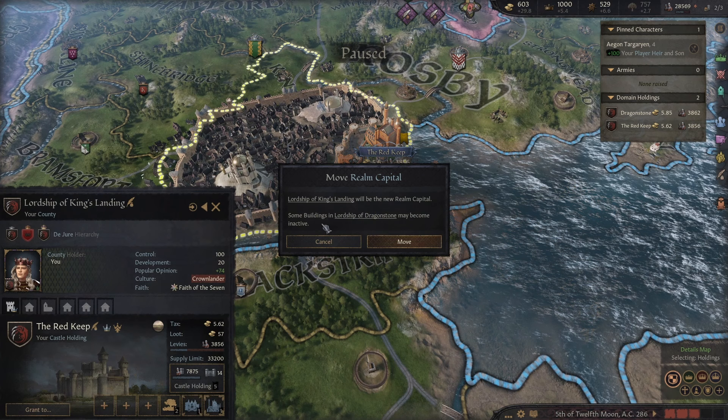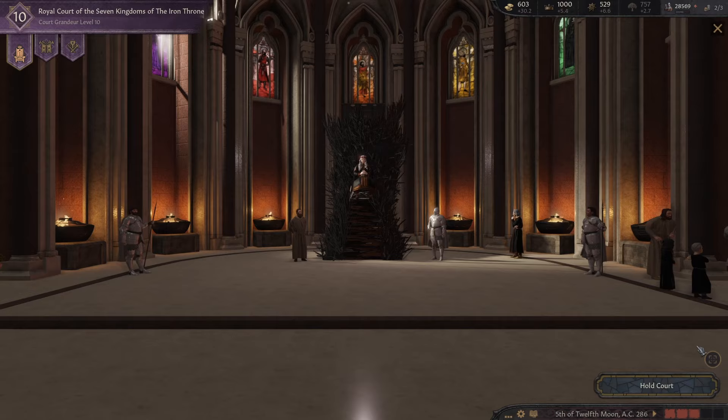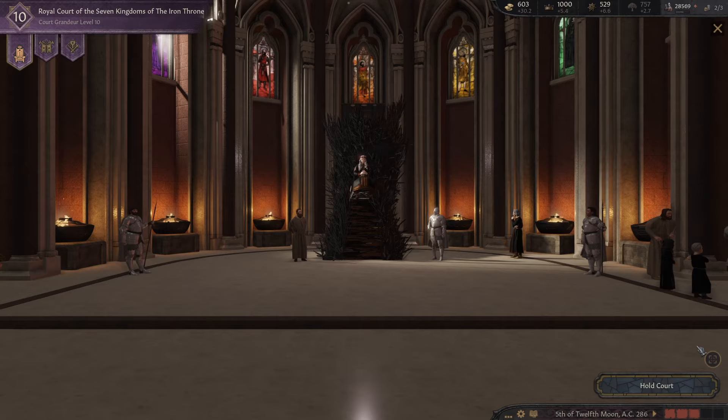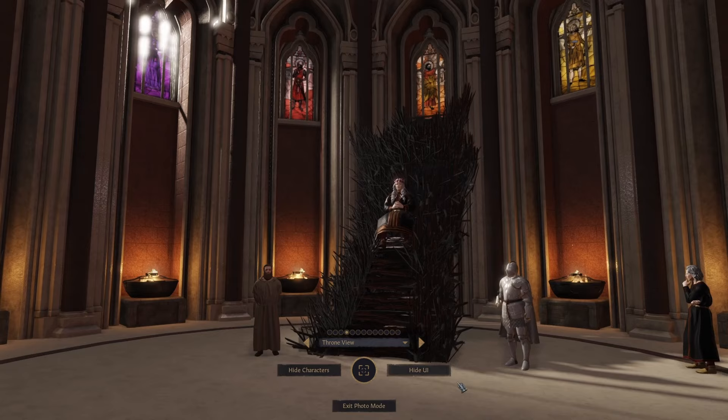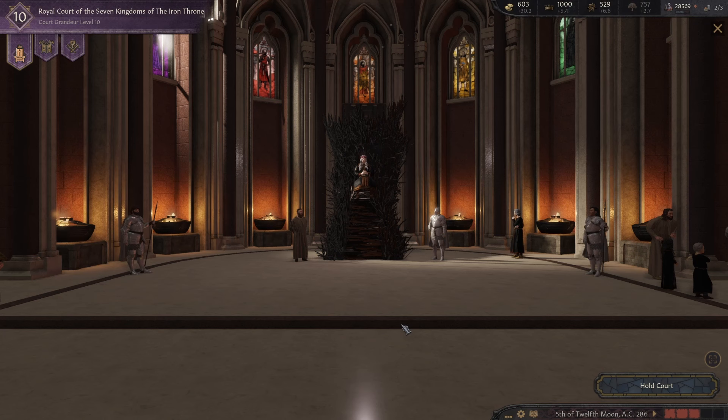Let's go ahead and move ourselves to the Red Keep. The Lordship of King's Landing would be the new realm capital — some buildings in the Lordship of Dragonstone may become inactive, that's fine. Look at that — that's what we wanted to see. Let's go ahead and hide the UI. Beautiful stuff — that's screenshot worthy. They did an amazing job on this. It looks incredible, doesn't it? And there we go — we can see all my Kingsguard standing around, as well as a little Prince Aegon there as well.